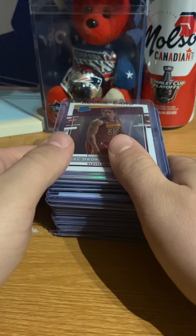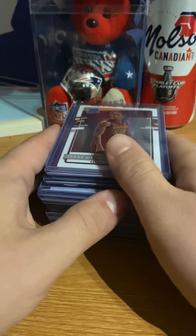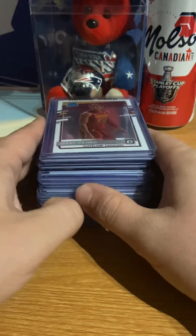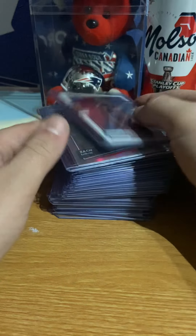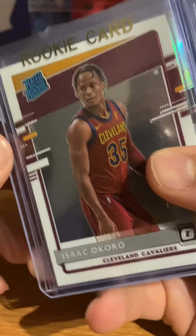I opened the Donruss Optic pack - comes two packs, a thing and a sealed pack. There were 16 packs and 34 cards here. I'll show you what rookies I got.